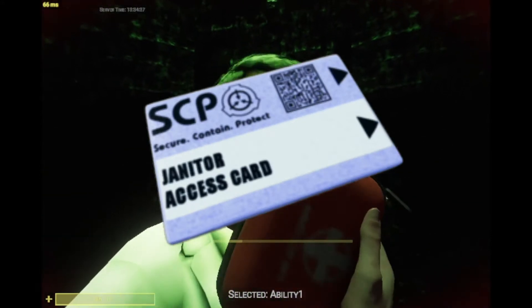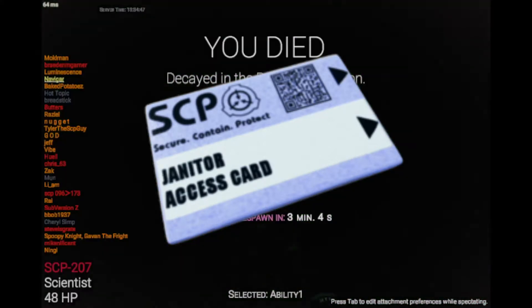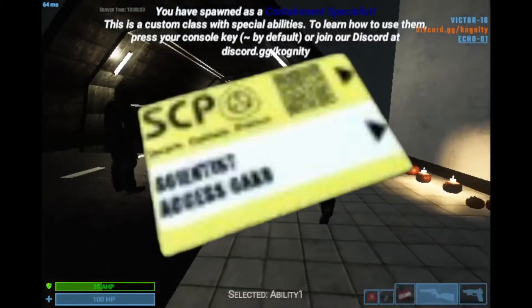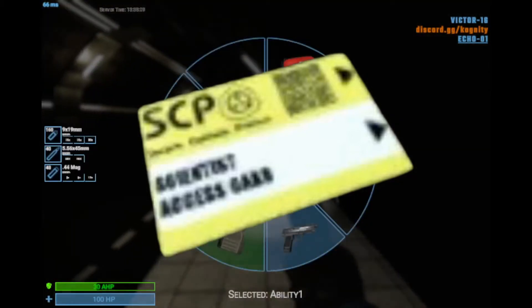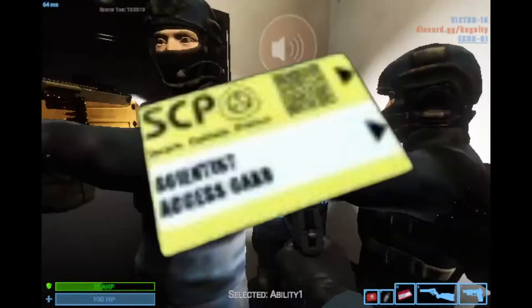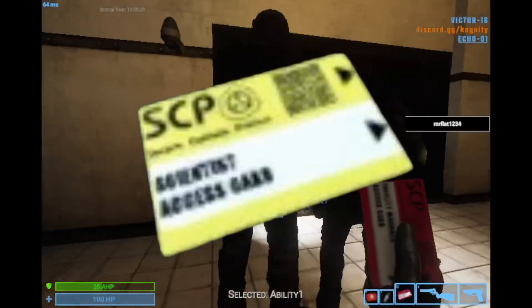The janitor keycard is the worst keycard in the game and can only open SCP-914, but it's pretty useful if you want to upgrade it. It upgrades to the Scientist keycard on Fine, and it upgrades to a Zone Manager keycard on 1-to-1. The Scientist keycard is what scientists spawn with. It isn't very good, but it's good enough. It can open SCP-914, SCP-012, and SCP-096. If you're a scientist and you don't have a keycard, you should hold on to it. It upgrades to a Major Scientist keycard on Fine in 9-14, and it upgrades to a Zone Manager keycard on 1-to-1 in 9-14.